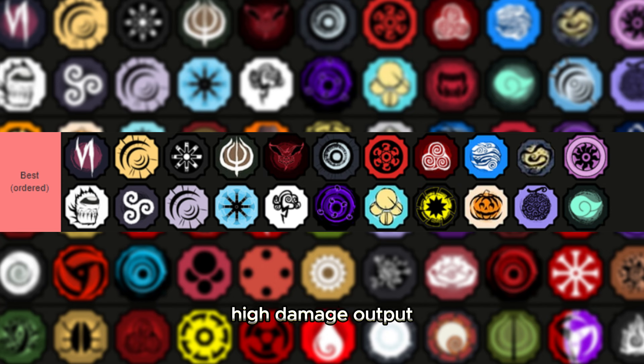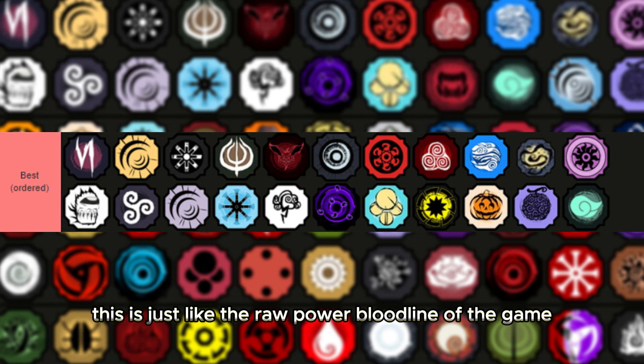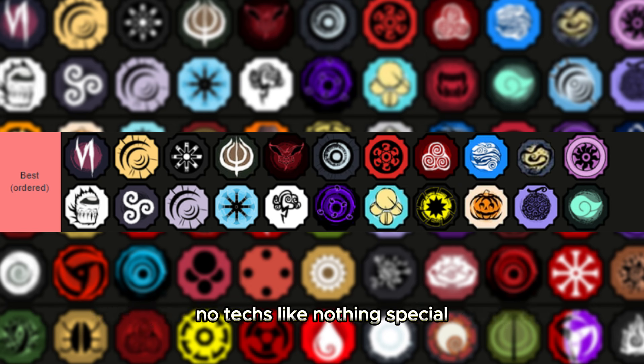Eyes Done — high damage output, that's literally all. Insane mode, insane speed. This is just the raw power bloodline of the game. No techs, nothing special, just high damage.